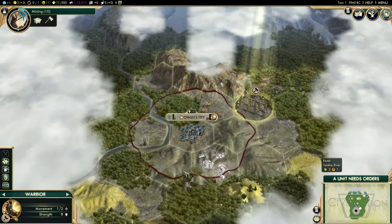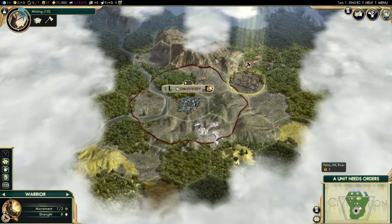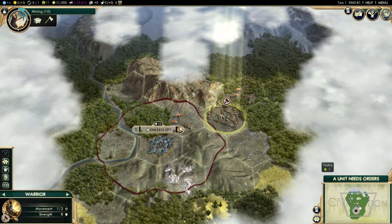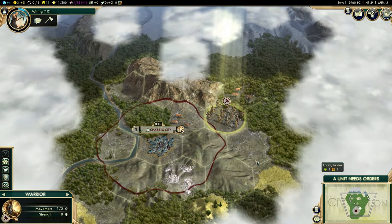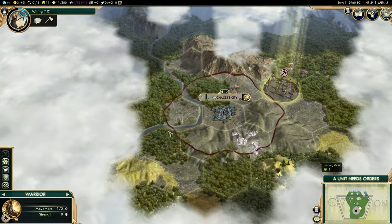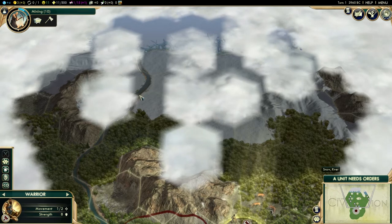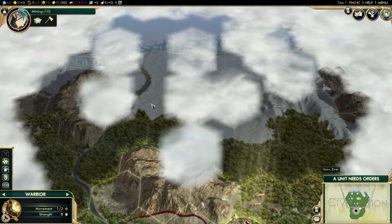Right here is forest. Forest can be cleared just like jungles - I don't see any jungles on the map yet - but they can be cleared for production points. This is tundra, there's plains over here, and this right here is hills. Hills provide a better field of view. My line of sight for this character on flat ground is pretty much one space next to him. If he's on the hills he can see further. This right here is snow, and it also has the river feature.